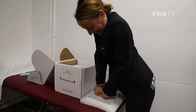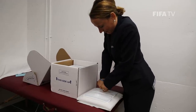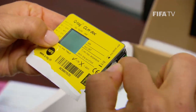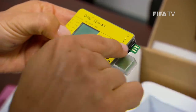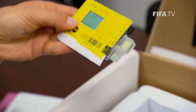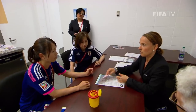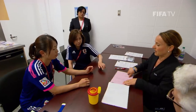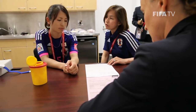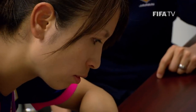Before kick-off, the blood control officer, known as the BCO or DCO, activates the cooling box by pressing hard on the reverse of the lid. Fifteen minutes after activation, the BCO or DCO starts the temperature data logger. After the game, as with the urine test, the DCO must do the necessary checks to ensure it is the correct player in the doping control room. If the player has to provide both a blood and a urine sample, the collection of blood samples is usually carried out first.